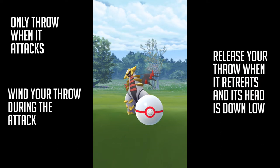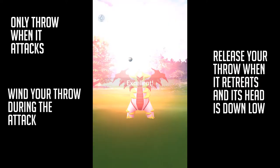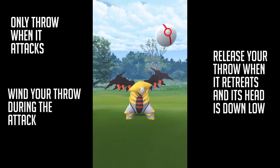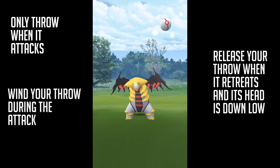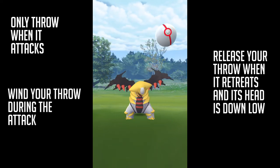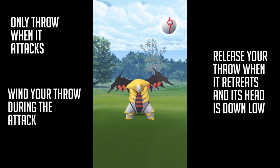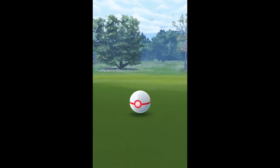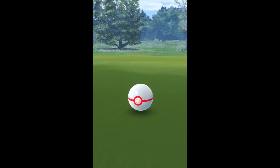And the timing for when to throw — it has a tendency to double attack, so you want to get this timing right. Right when it's headbanging, that's when you want to let go. It has a propensity to double attack, so you want to get that timing right to save yourself some balls and get some excellent throws.